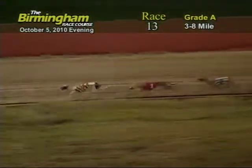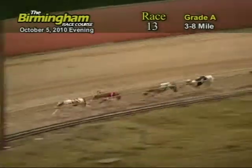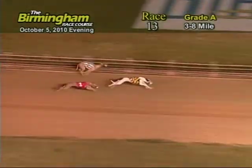As they race around the far turn, 8 has the lead, followed by the 1 and 7. As the greyhounds race for home, 8 still holds the lead. But is he going to hold it? It's going to be 8 that takes the win.